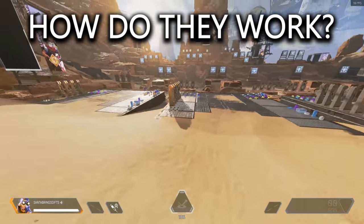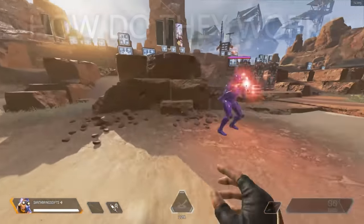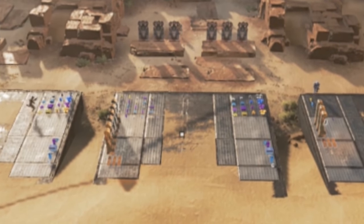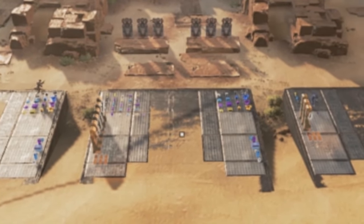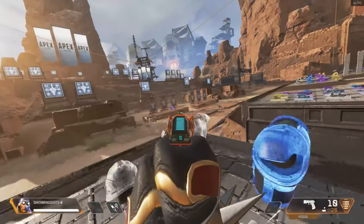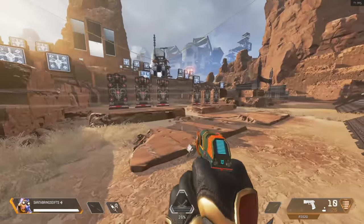But how do these dummies exactly work and how are they going to help you? When you're not in their vicinity or within close range, they will just wander around their section of the map. Sometimes if they get close enough to each other and get caught in each other's crossfire trying to shoot you, they can actually start shooting each other, which is pretty funny.